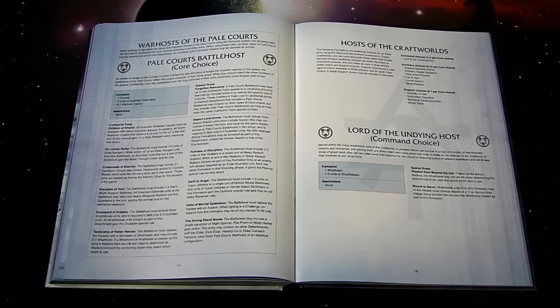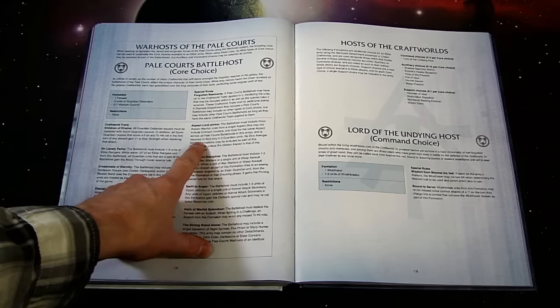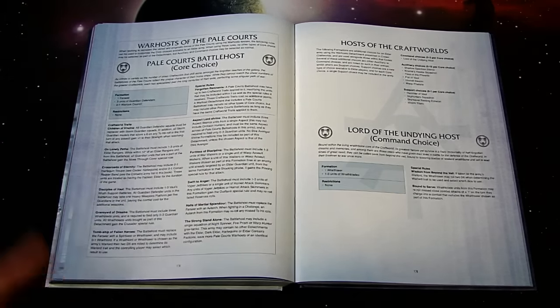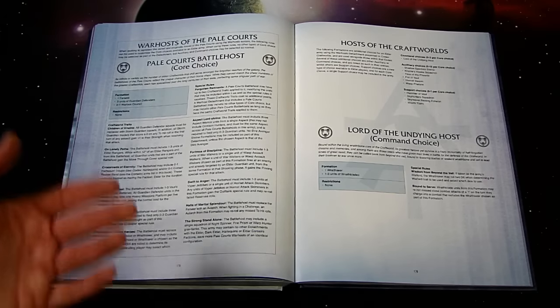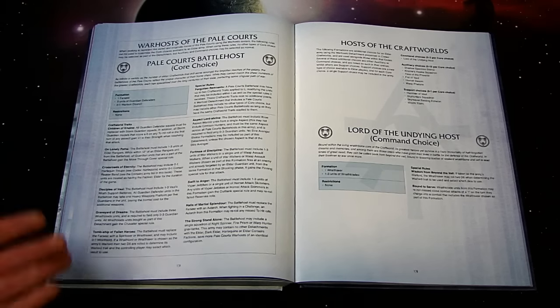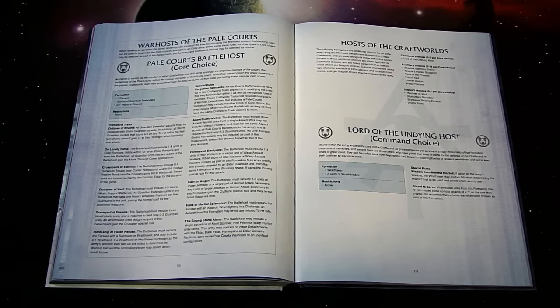'Aspect Lord Shrine': the Battle Host must include at least three Aspect Warrior units from a single aspect — this may not include Crimson Hunters, but this may be the same aspect across all Pal Courts Battle Hosts in the same army. You're required to field only zero to three Guardians, so you can specialize without taking Guardians. No Dire Avenger Shrine formations may be included as part of this detachment unless the chosen aspect is that of the Dire Avengers — Dire Avengers can put out a lot of fire.